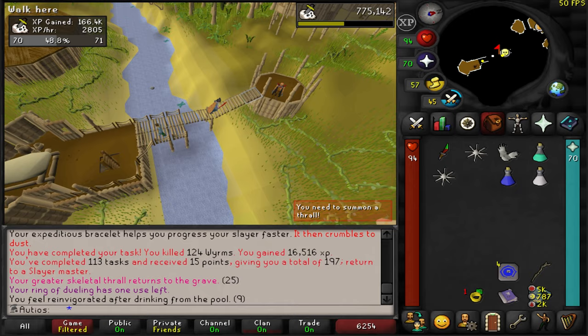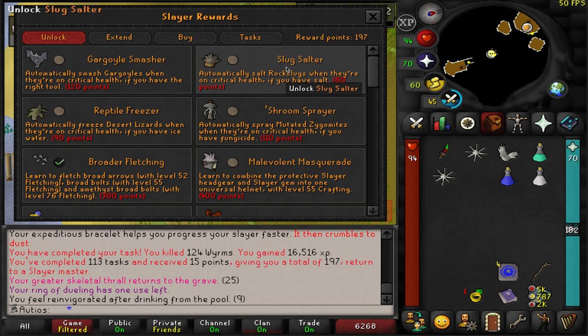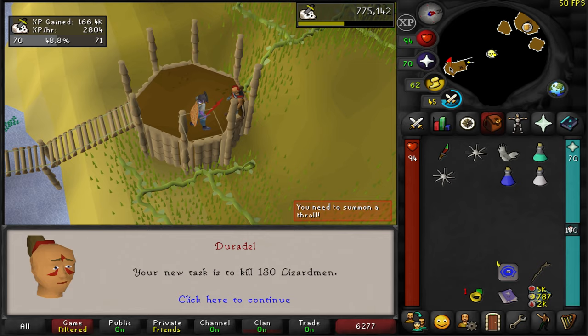Let's go get another task from Duradel. I would really like to see Dagoneths because I still don't have a Berserker ring. I'm getting trolled — I'm skipping this, I just can't. Lizardmen — I'll take it.